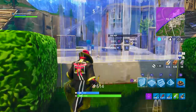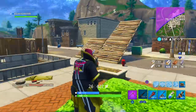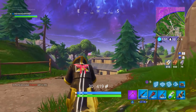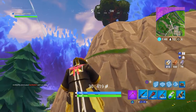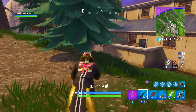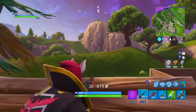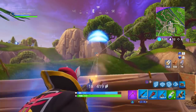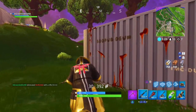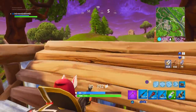Next challenge: eliminate five opponents in Haunted Hills. This won't be too hard. I think they're doing this to make Haunted Hills a more populated area — it's actually underrated, especially in solos. You can land there, loot up, there are good chest locations, and a solid path through Pleasant Park or toward Tilted. No special tips except get a good landing on a guaranteed weapon and grind out those five eliminations across as many games as it takes.